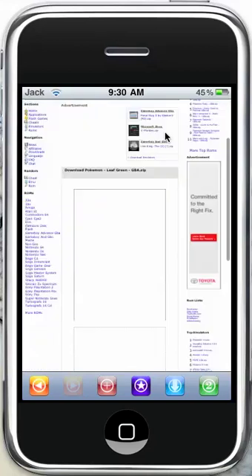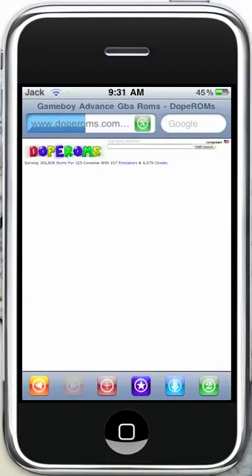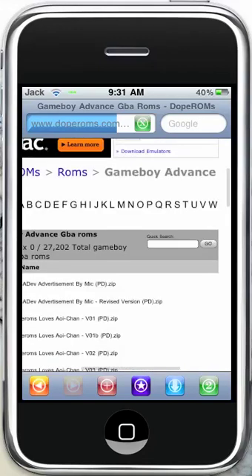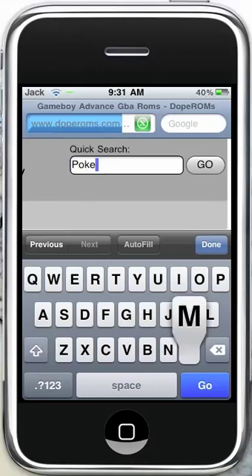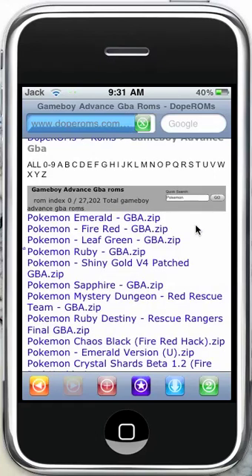Once you're there, you want to go over to the side and pick your type of emulator. Mine is Game Boy Advance, so I'm going to open that up. You can see there's 27,000 ROMs here, so if you can't find it there, I don't know if they have it. I'm going to search Pokémon — I'm just going to get Pokémon FireRed or another Pokémon game. You'll see all these ROMs here in zip files, so you're just going to want to click the game you want.